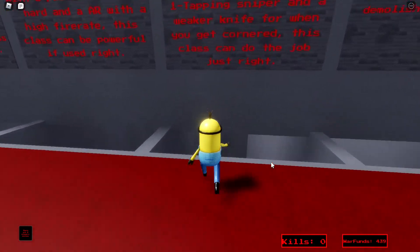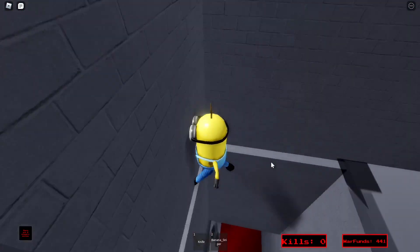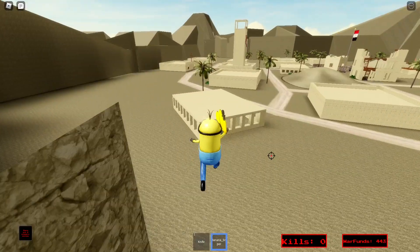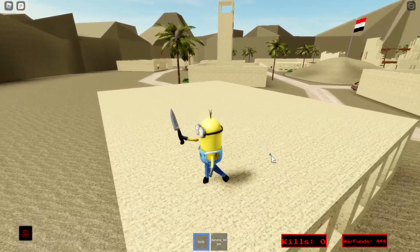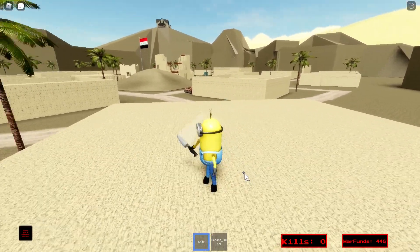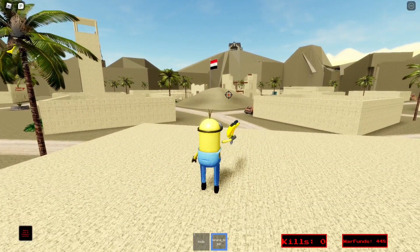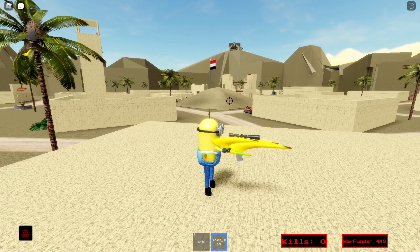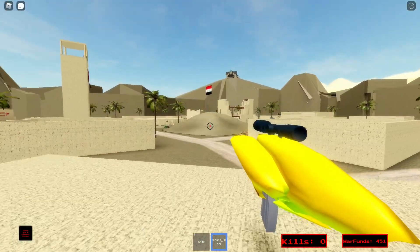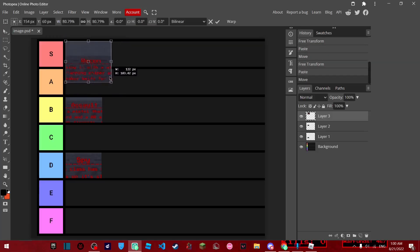The next class is recon, and this is honestly one of my favorite classes in the entire game — mostly, entirely, because of the banana sniper. The knife is just kind of trash, close range, not very good. But the banana sniper, while it's really slow shooting, it one-taps. It's a crazy one-tap machine — you can go for some crazy shots with this thing. Recon is gonna be the first S tier class.